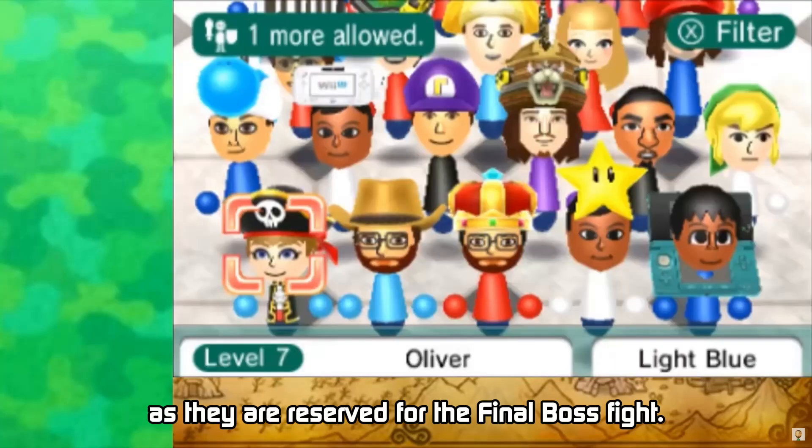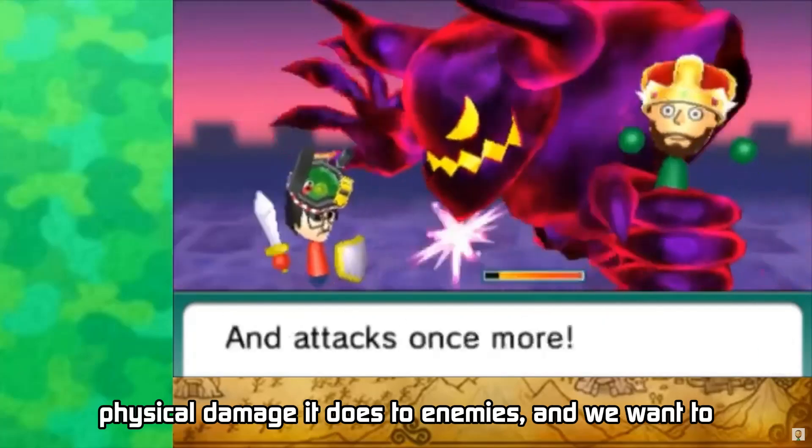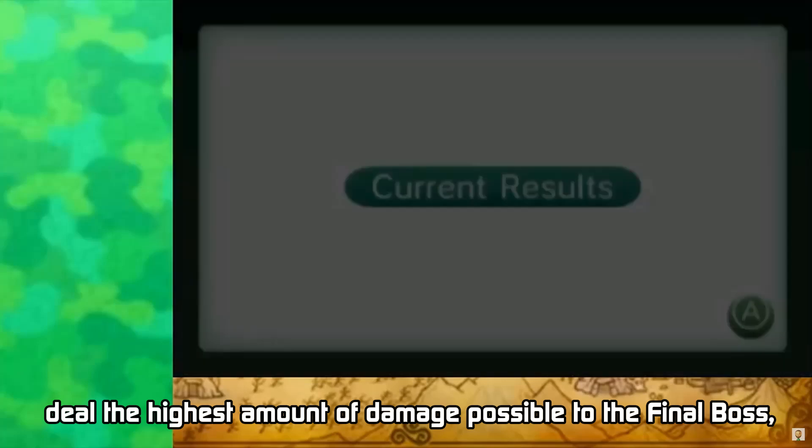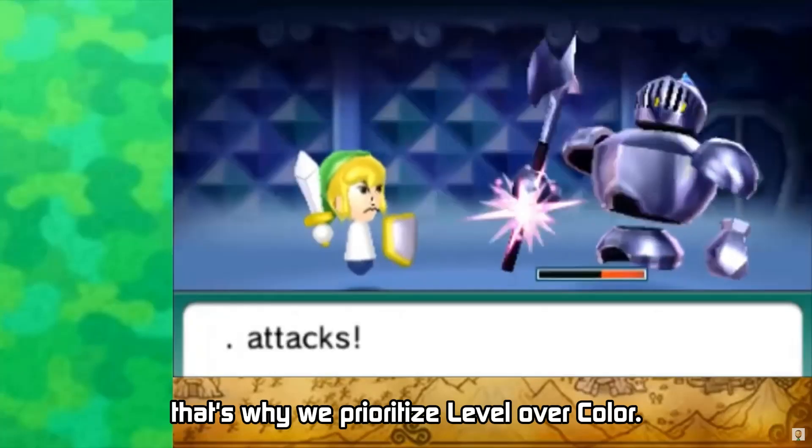The Miis in your second queue line can be of any color, as they are reserved for the final boss fight. Since the level of your Mii determines the amount of physical damage it does to enemies, and we want to deal the highest amount of damage possible to the final boss, that's why we prioritize level over color.